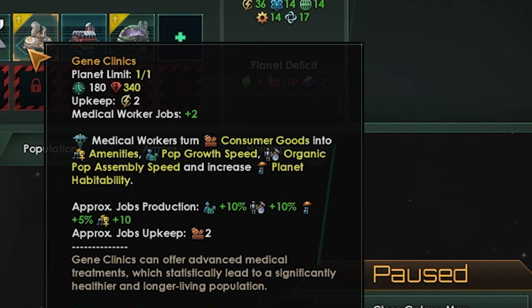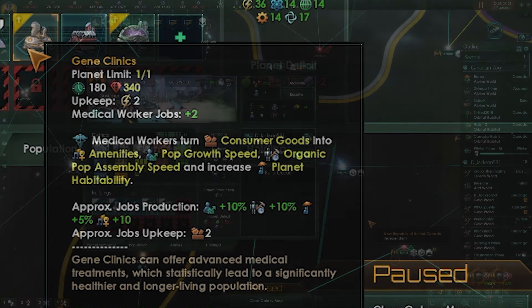It's amazing, and there's upgrades. It's just so good. So if you're doing an organic species, definitely — I think gene clinics should be on every planet. Pop growth. More pops is more power.